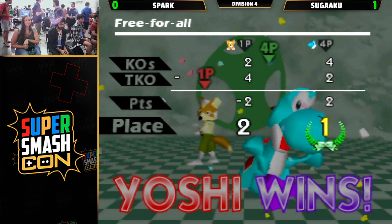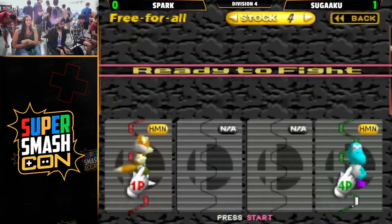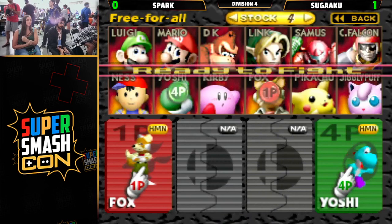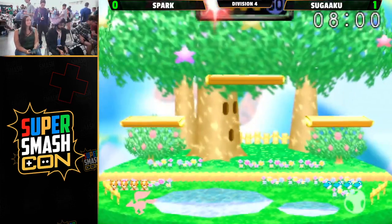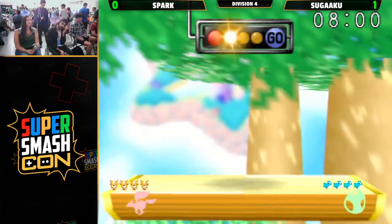Definitely a unique approach to this matchup that I haven't really seen before — playing such a down tilt heavy neutral at zero, and it's paying off so well, setting up so many of these edge guards for her.